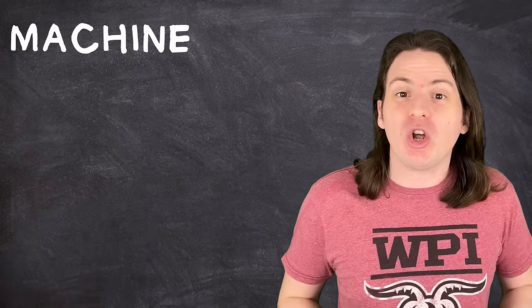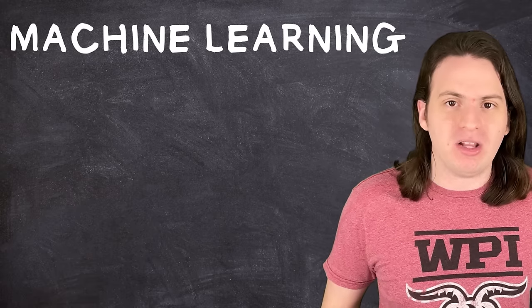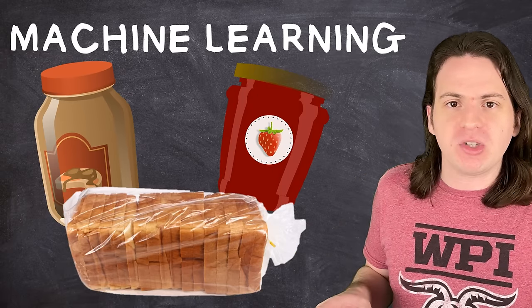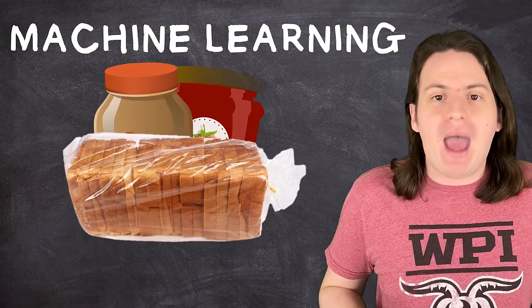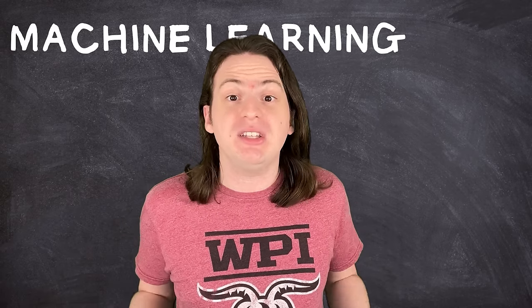A machine learning algorithm, on the other hand, is a program that can effectively learn how to do something on its own. After setting it all up, you could just give it the ingredients, show it what the final product is supposed to look like, and given enough time, it would figure out how to make the PB&J. This is the type of AI program that people are talking about today. It's a field that's technically been around since the 1950s, but in the past five to ten years it's really taken center stage.